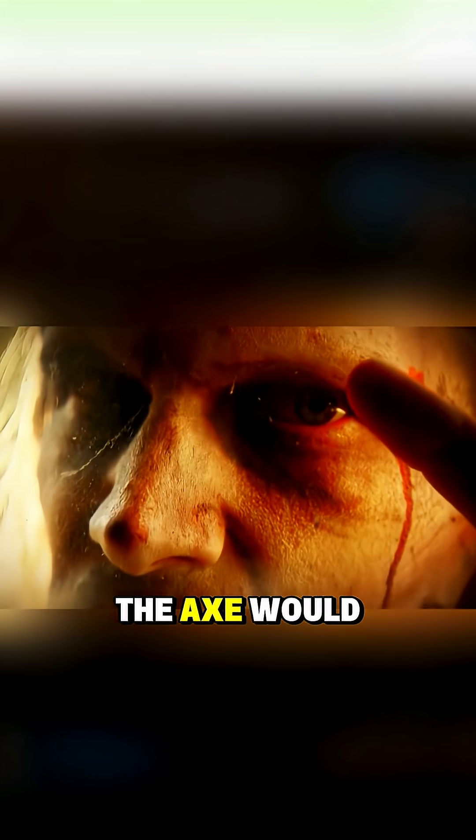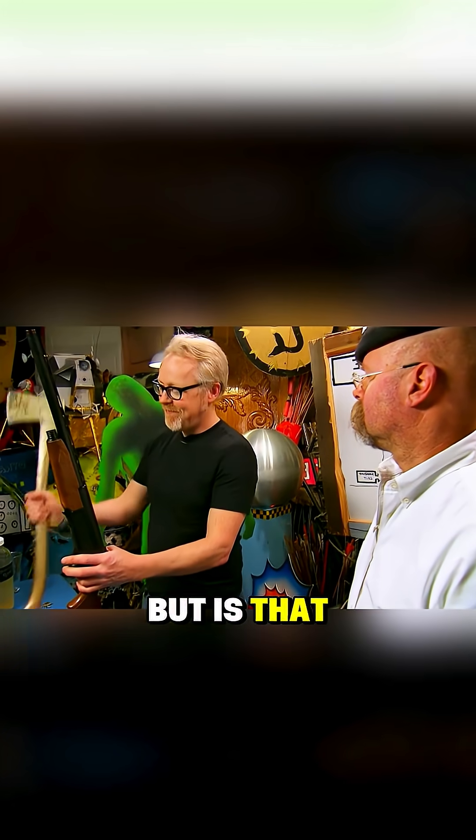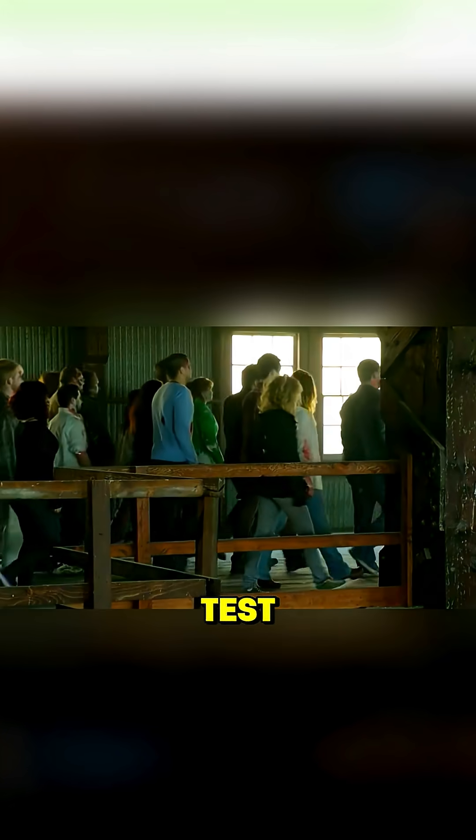It's said that if you're surrounded by zombies, between choosing a gun or an axe, the axe would take down zombies faster. But is that really true? The Mythbusters put it to the test.